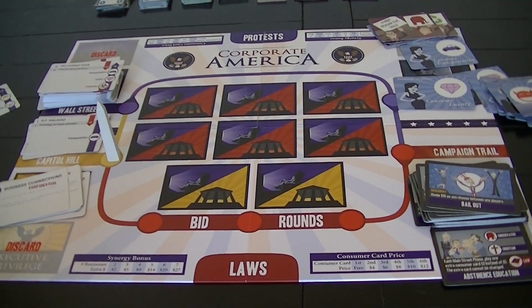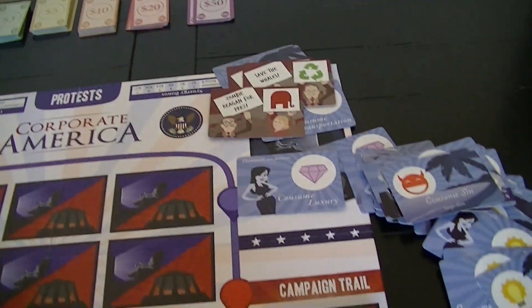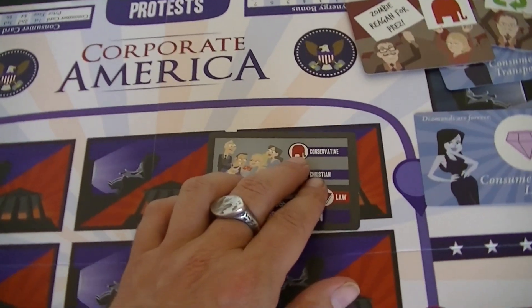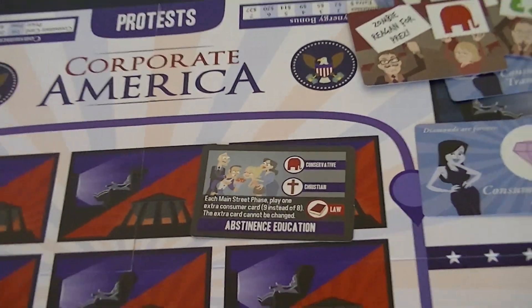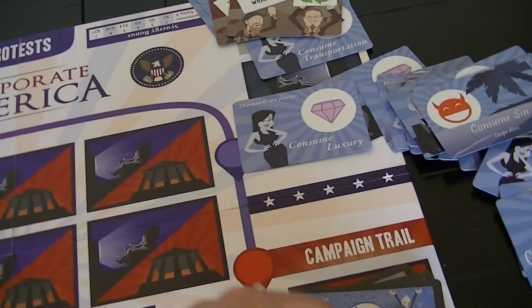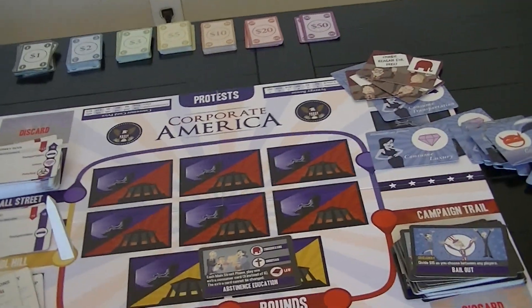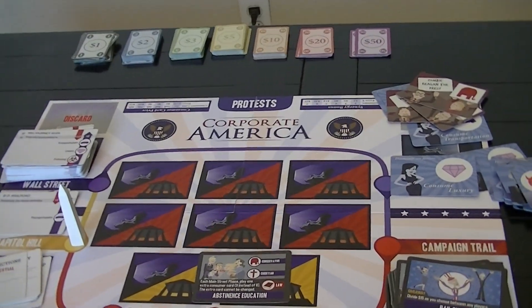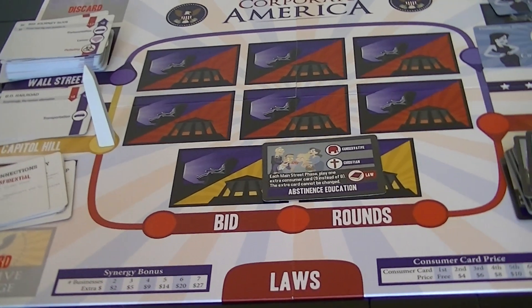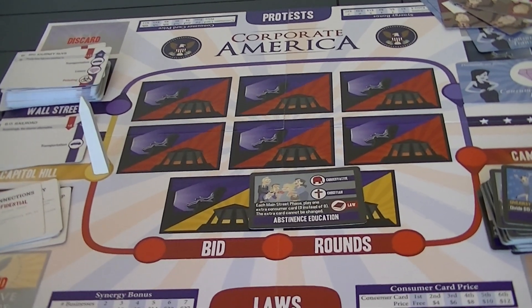You always have to choose three legislation cards. If there are any protests on the board, you have to choose a legislation card that satisfies the protest. For example, 'Zombie Reagan for President' is satisfied by a conservative law — if there's any conservative legislation available, you can cancel out this protest with that legislation. You must cancel out any protests that are on the board, as many as you possibly can.